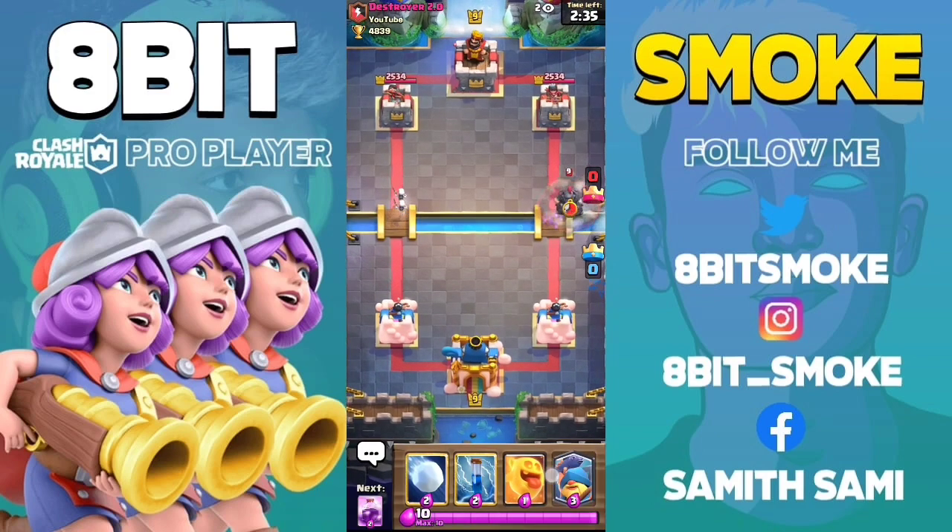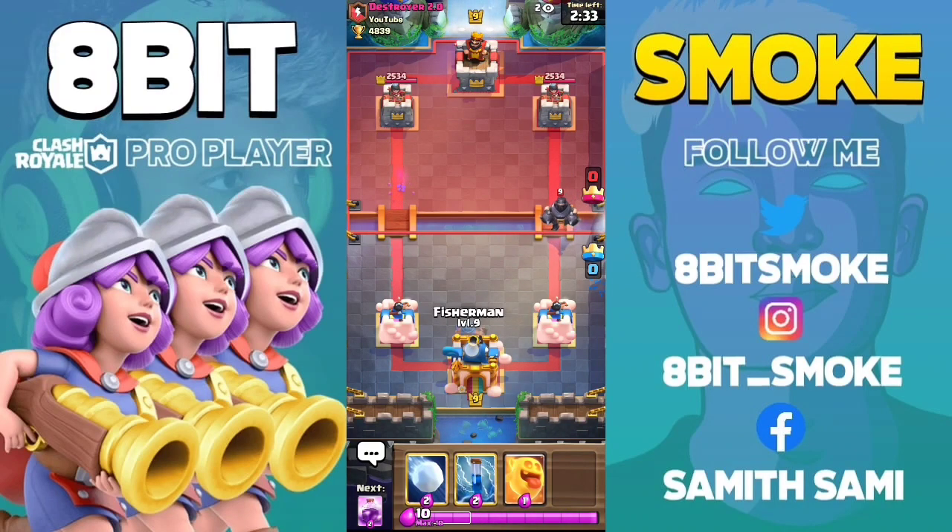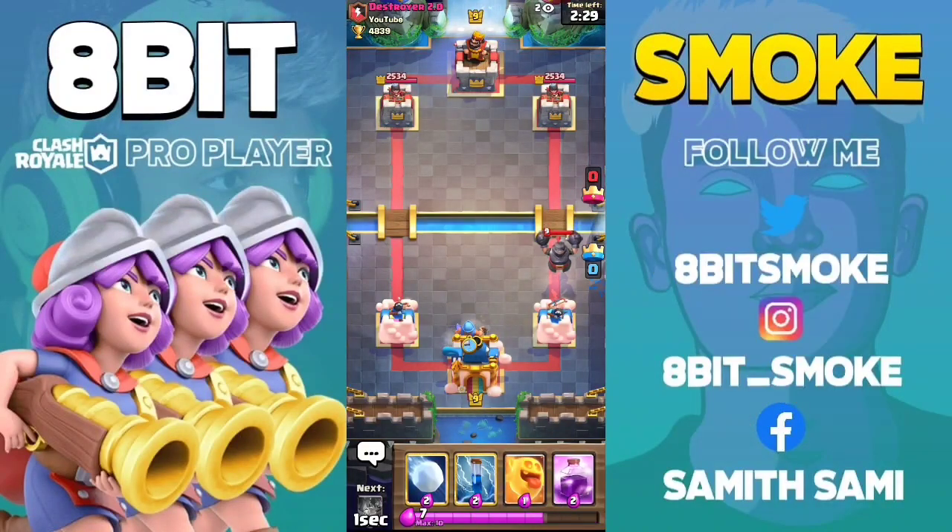The next card is Mega Knight. If you want to place a Fisherman correctly against the Mega Knight, you won't accidentally activate your King Tower.